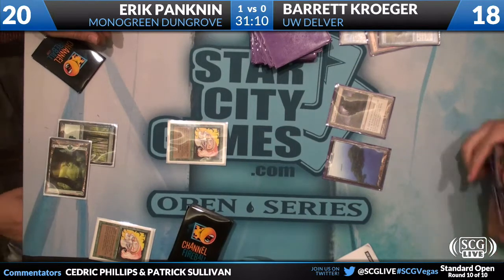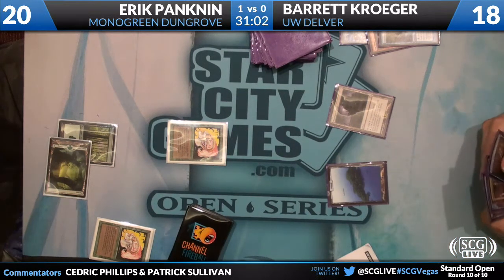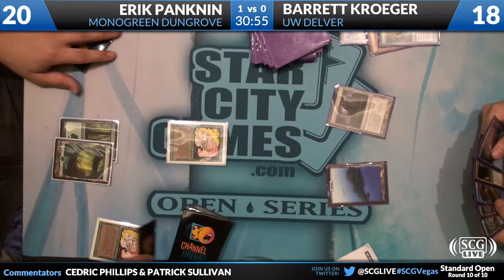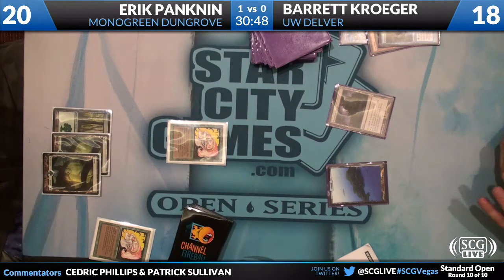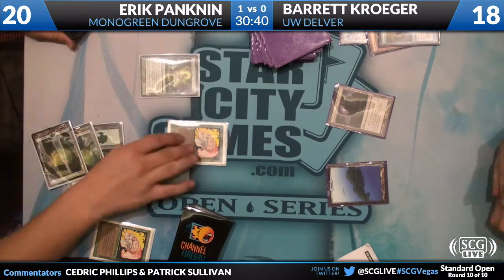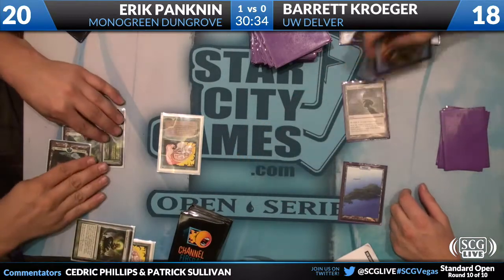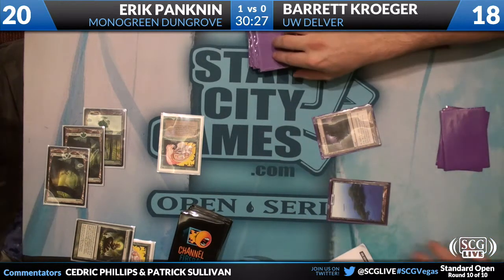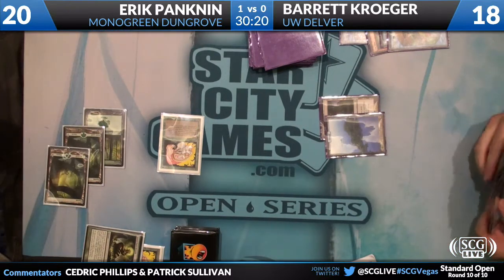He can do Snapcaster too. So he's debating between Snapcaster, Gitaxian Probe, or holding up Leak. I definitely like just playing the Snapcaster — you can't just hold up mana. Eric's hand is Green Sun's Zenith and Sword. You want to have Mana Leak available to counter Zenith for Dungrove or Sword. But you get to leak one of those things regardless — playing Snapcaster Mage and Gitaxian Probe that turn does not prevent you from Mana Leaking one of the two cards next turn. Chances are you're going to have the opportunity to Mana Leak both of them.